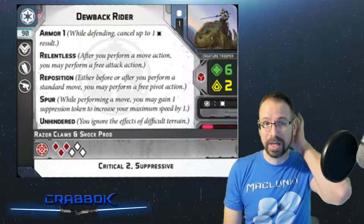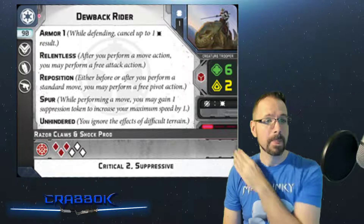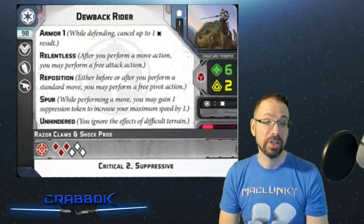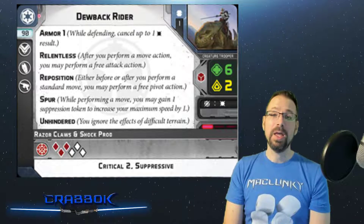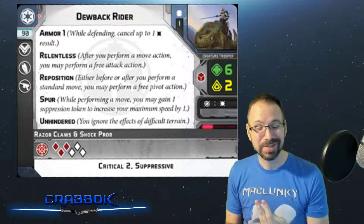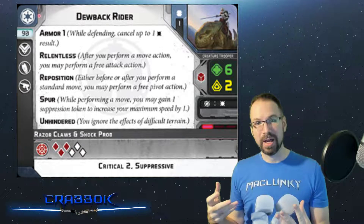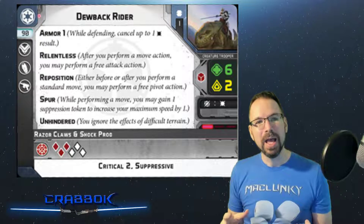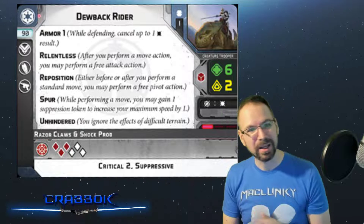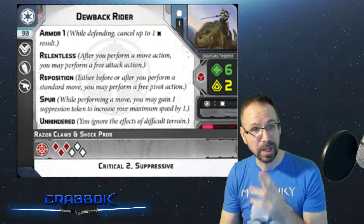They come with training, comm, and weapon upgrades — not a whole lot of options, but let's look at some. Before we look at the different guns, their melee attack is strong: 6 dice, critical 2, and suppressive — really nice. It's basically the stormtrooper hitting you at the same time the Dewback is clawing you. The stormtrooper's weapon has the suppressive keyword and the Dewback's claws have the critical 2. This feels like two weapons combined into one, and I wonder if at one point in the design process they thought of making it 2 weapons with arsenal 2, ending up with razor claws and shock prod.